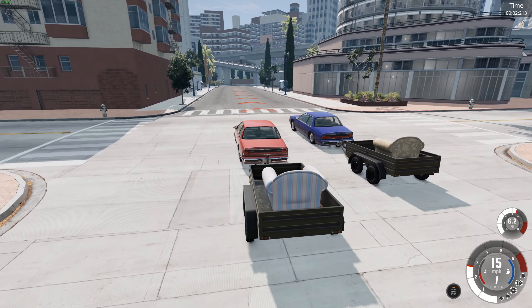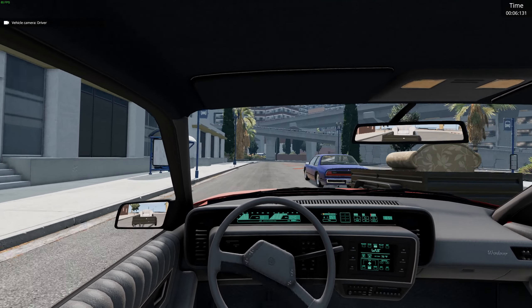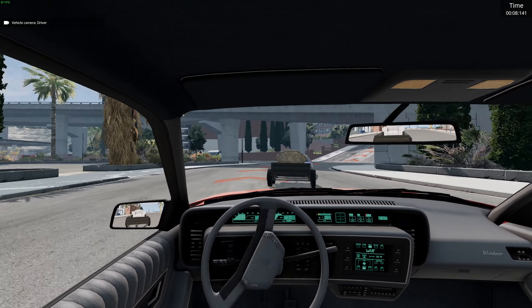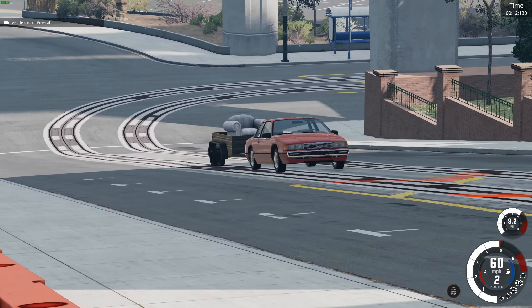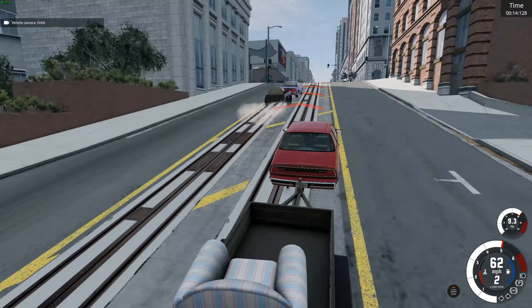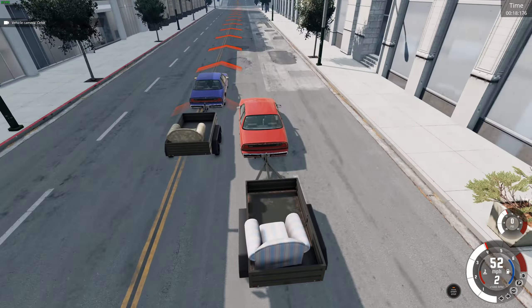Here we go. We're the red car, in a Wendover. We're just going to slowly follow him. I'm going to wait for him to make a mistake. Oh yeah, look at this - he's slowing down, why is he stopping? So let's try and take his trailer out.